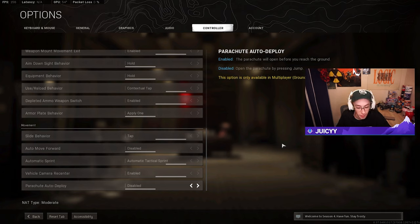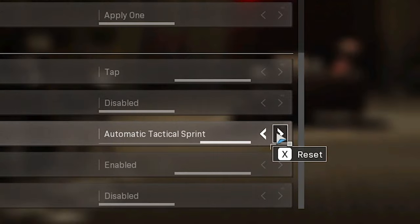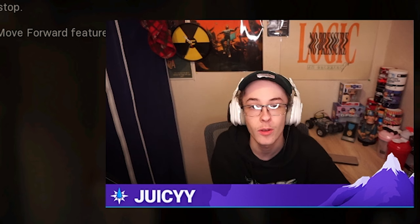Another important setting is automatic sprint. If you've never played Warzone before, this is something you should start with early rather than later, because it's harder to adjust to after months of playing. The game defaults to disabled. Enabling automatic tactical sprint lets you move forward by just pushing your left analog stick forward instead of clicking it in — which helps if you have stick drift. This really helps with movement, slide cancelling, and advanced techniques down the road.